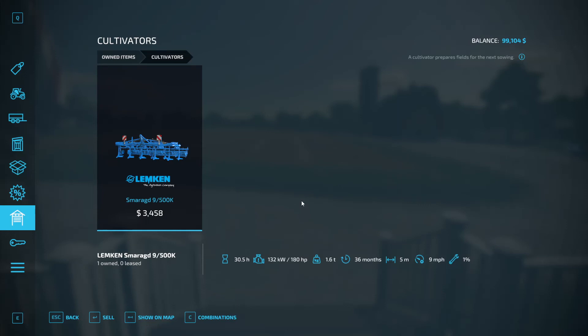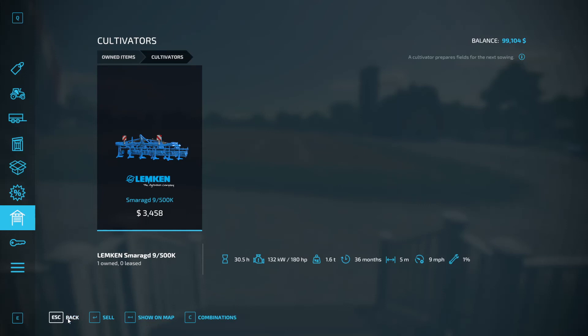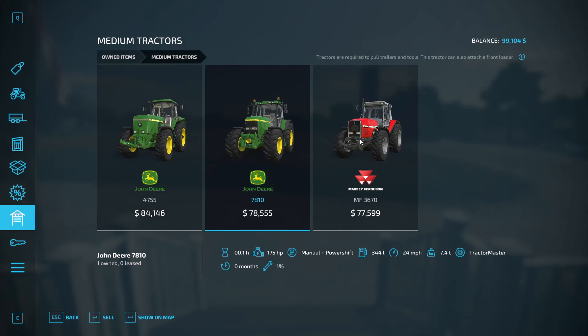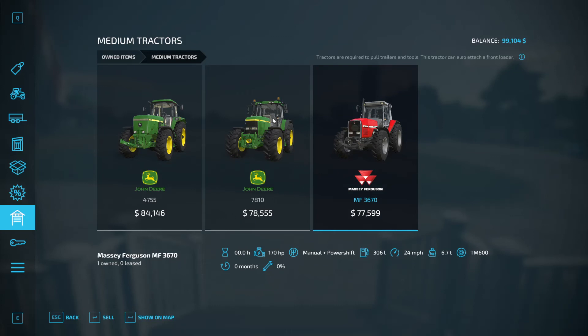Let's look at our tractors. The first tractor is 190 horsepower — that's the one we need to pull the cultivator, as the other two are only 175 and 170 horsepower. So it's going to be a choice between the 7810 and the Massey Ferguson 3670 as to what we get rid of. I think we're going to get rid of the Massey Ferguson because we haven't used it yet.